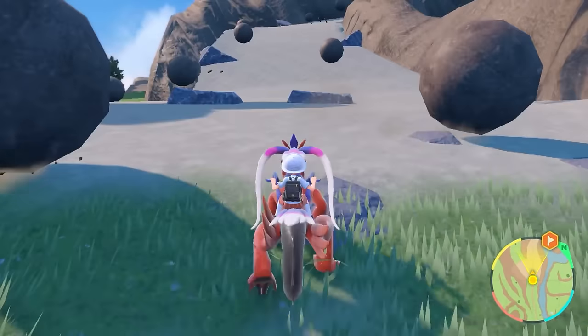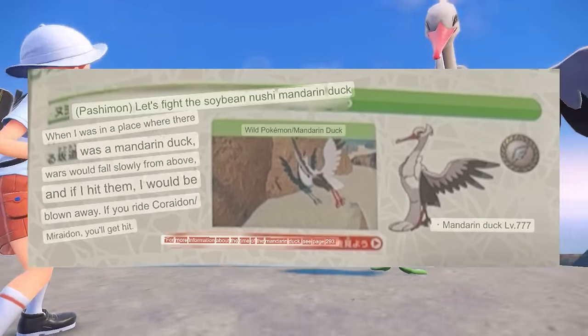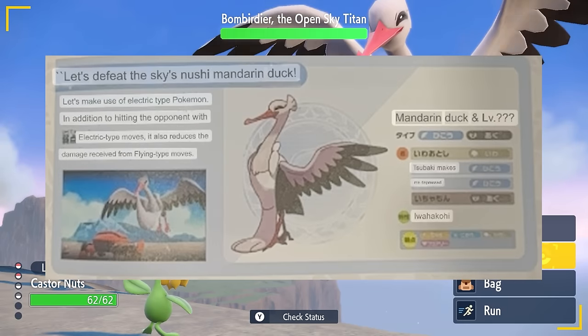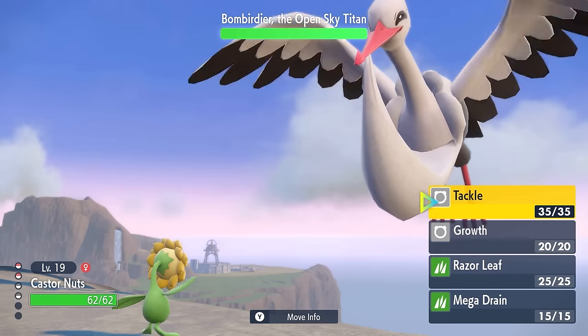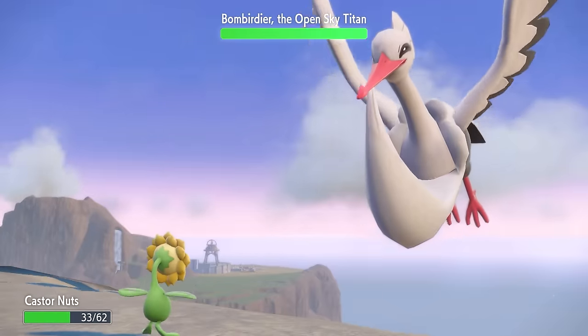On the area guide section for Bombardier it says 'Let's fight the Soybean Nushi Mandarin Duck,' which sounds a lot like a dish you'd order at some sort of Asian restaurant. The guide suggests we use electric type Pokemon against the Mandarin Duck, although we don't have any — and it's a shame because Sanders would have been perfect here. I also forgot to heal so the first fight didn't go so well against the Soybean Duck, so I heal and do much better the second time.